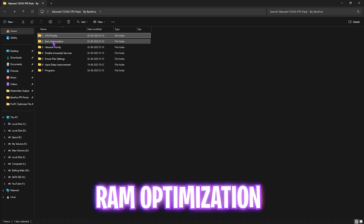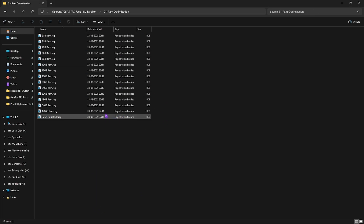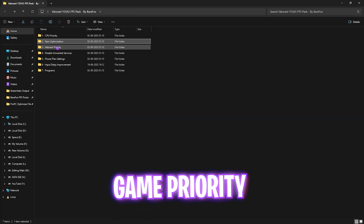The second folder is RAM Optimization, which does the same thing for your RAM. There are presets available for different RAM sizes — select the one that matches your configuration. I have 32 GB RAM so I apply that registry. If it doesn't work well, you can always reset it back to default.